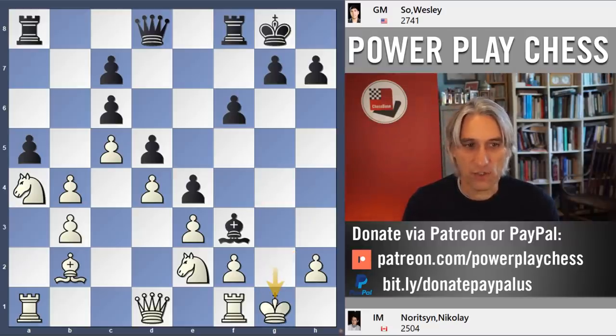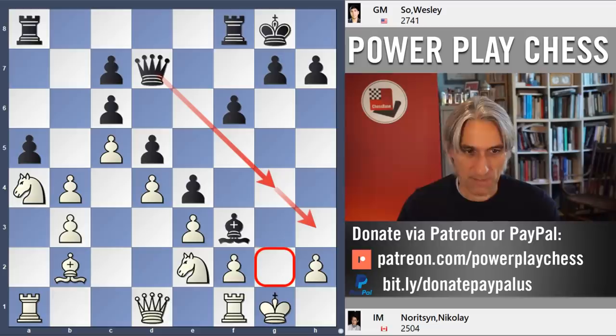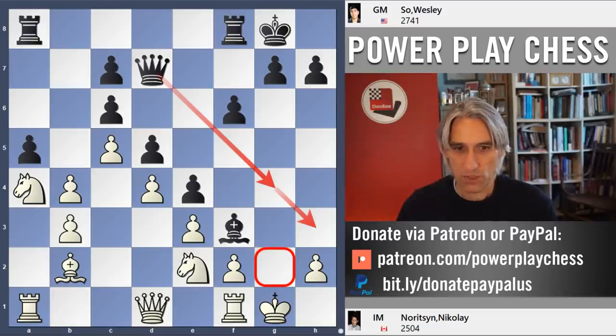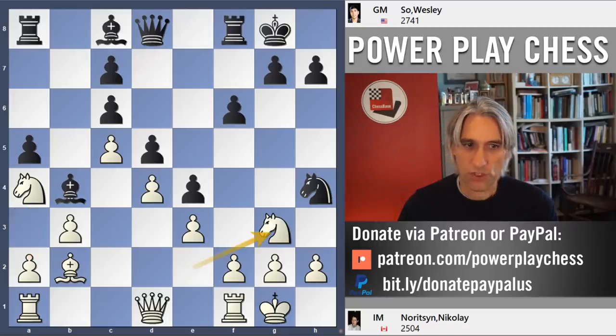If white plays a3 — this did not happen — but then bishop g4, the bishop goes. And now knight takes g2 just crashes through. If king takes knight, check, and then the queen comes to d7, and there's going to be a swift mate on g2. White would be in big trouble after a3. That's why Noritsyn played the knight to g3.